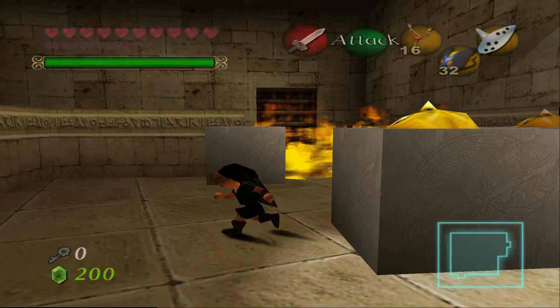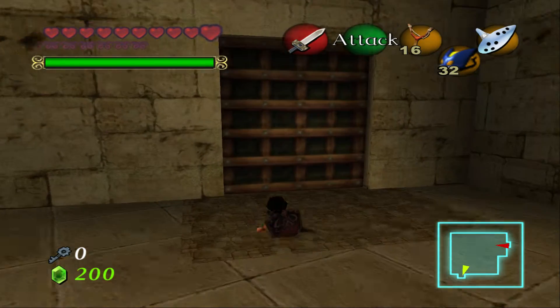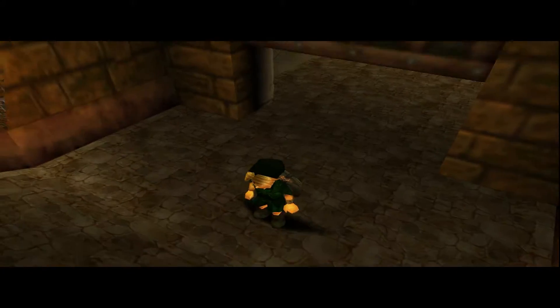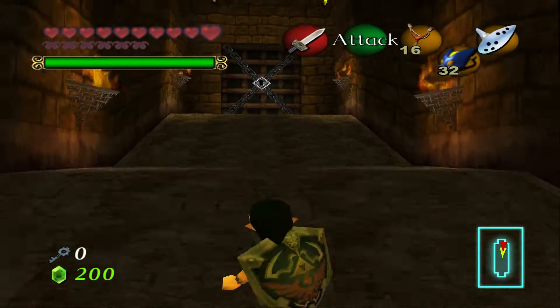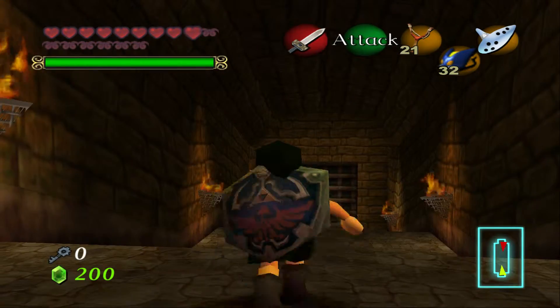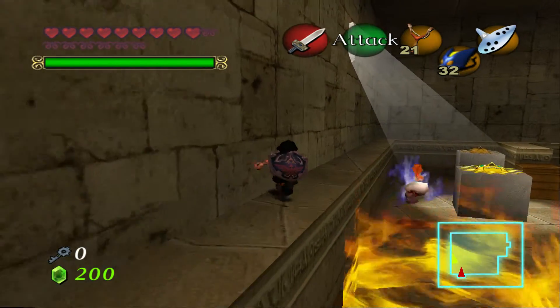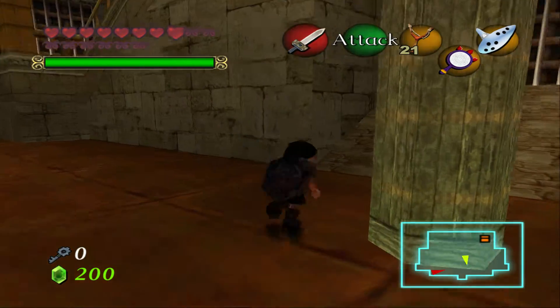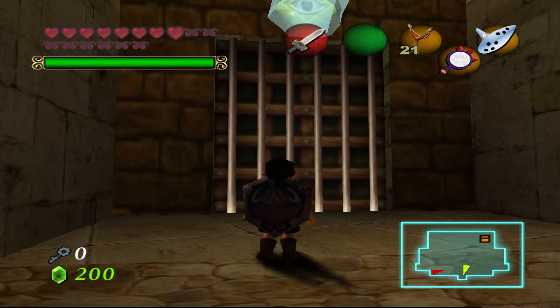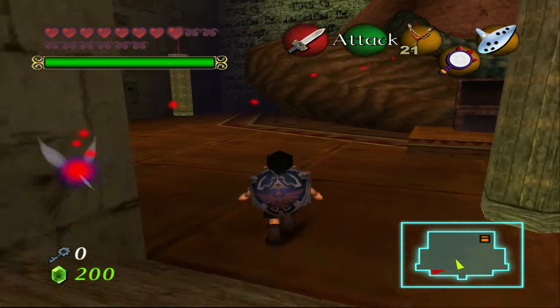Okay, so it was that one. I still don't know why this block is here or why that thing appears. We need a small key for this - are you serious? Please don't tell me there is a chest in the room that doesn't work. For all we know, the small key is in that broken room and it's not working for me.